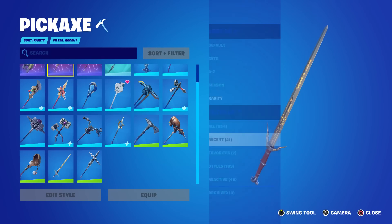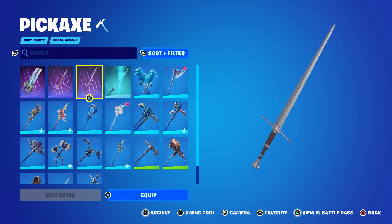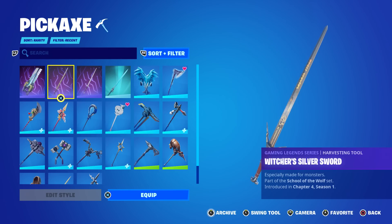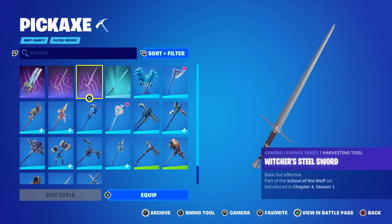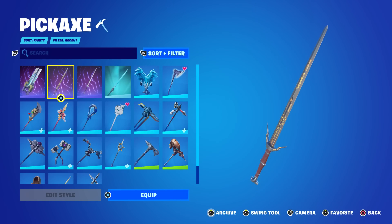If you have the battle pass, you can get the Witcher's Steel Sword — Geralt is technically the secret skin of Chapter Four Season One, so that one is unlockable via battle pass challenges. The Witcher's Silver Sword is from the School of Llama challenges. So he has two pickaxes: one says 'basic but effective' and the other says 'especially made for monsters.'